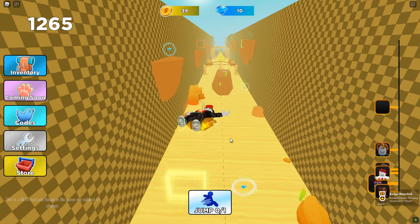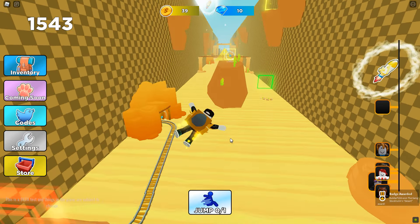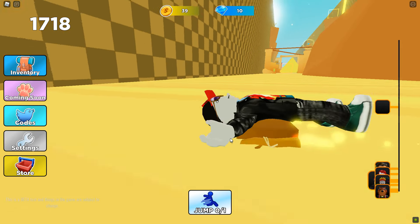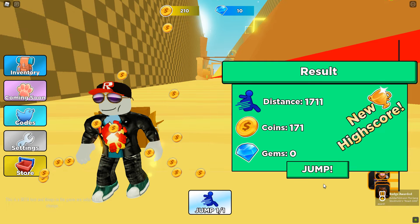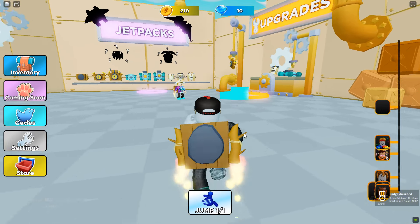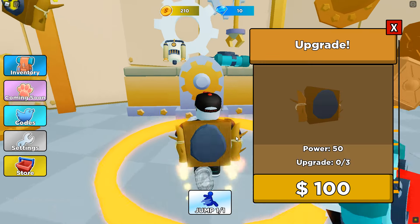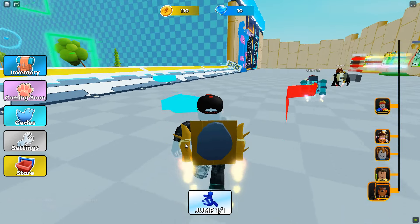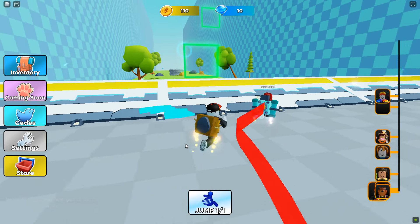Whoa, look at my body! What if we go in the hole? It wouldn't let me in the hole. Alright, let's go upgrade our jetpack. I guess it won't let us buy a new one until we go through their little tutorial, so it wants us to jump again — we have more power now.